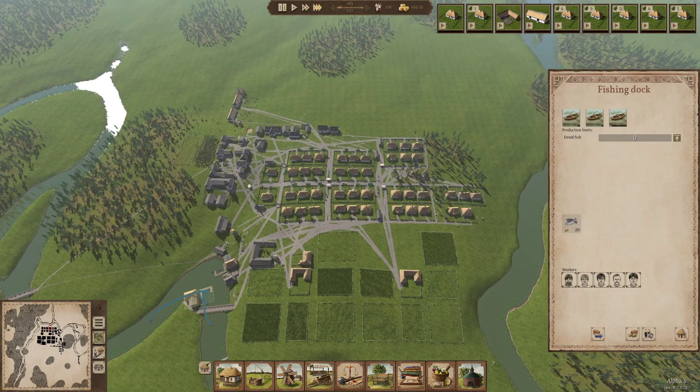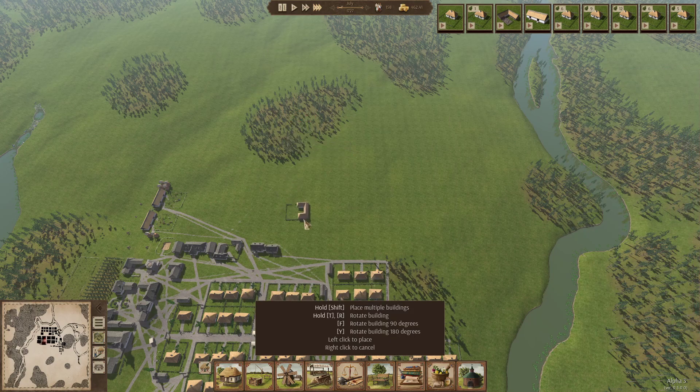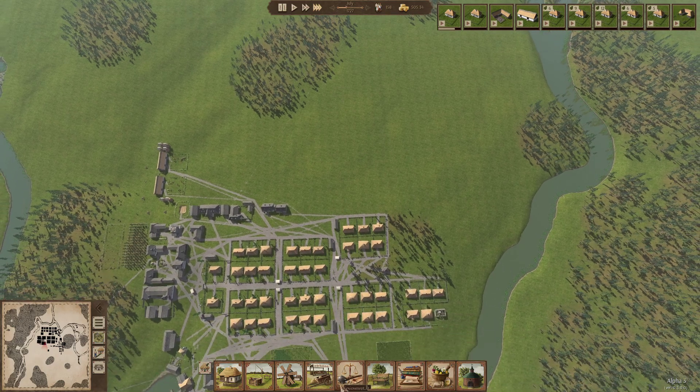We're going to need another farm - I'll lay one down up here. Just have a think about where to lay it. This is where the houses kind of stop, so we could have it here. I'm just going to go for it and lay the farm down there and see how it goes. The next one can go over there.